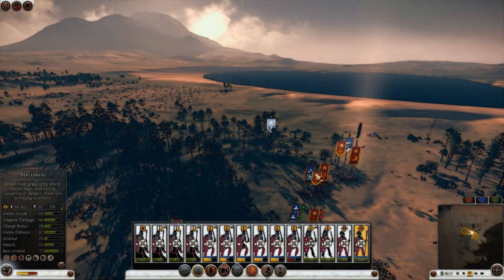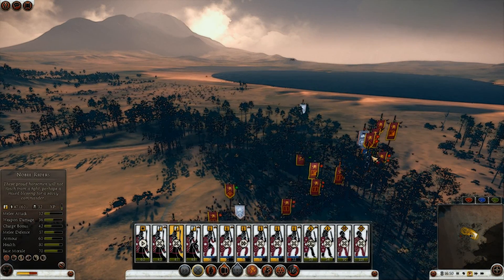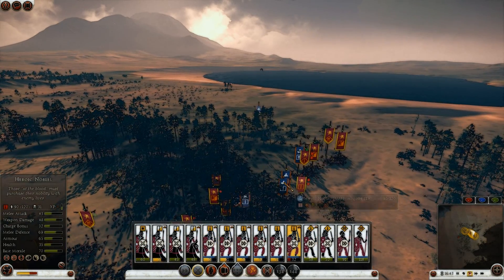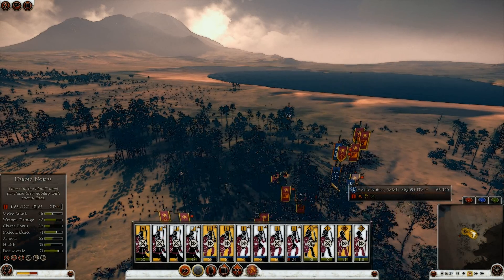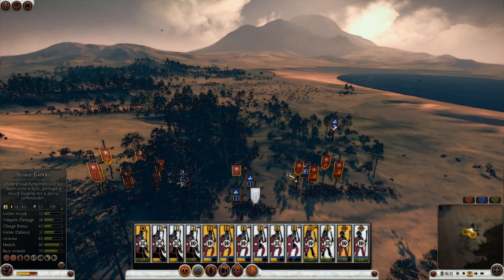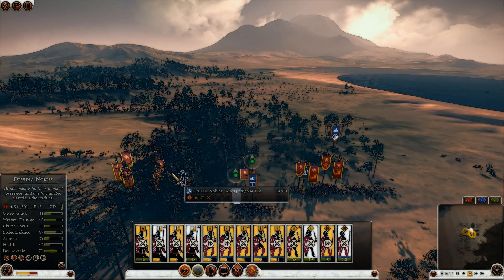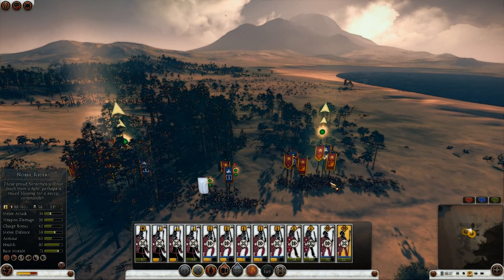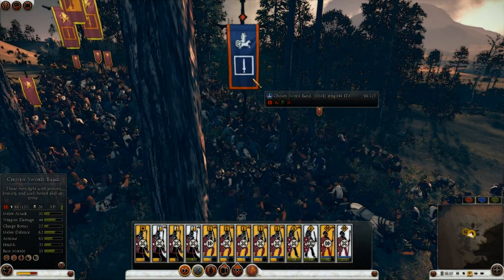This flank is won. Now it's just a mop-up operation, basically, to finish off his remaining units — just charge in here. That rear charge, together with the fear from the berserkers, did give me a lot of good in this battle. His general is dead, so this should be a GG. Chosen spears are holding up nicely, but he's getting swamped. Veteran riders dying quickly, and this fight should be over fairly soon.